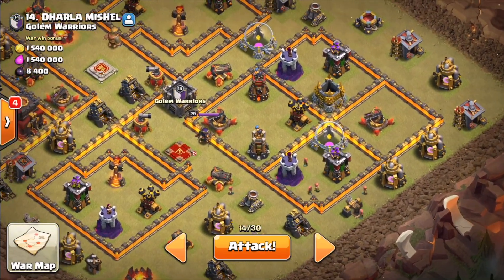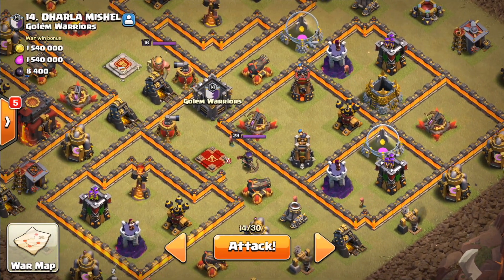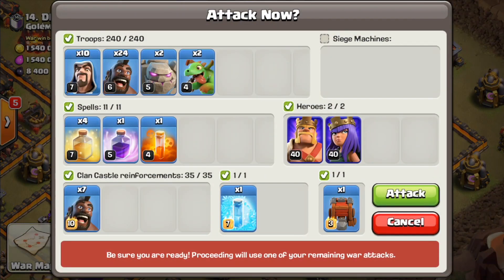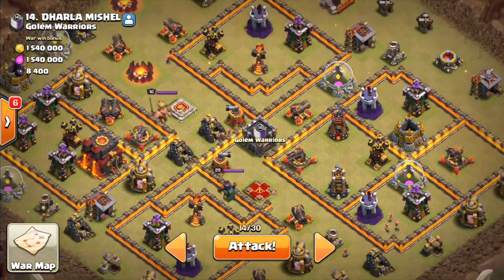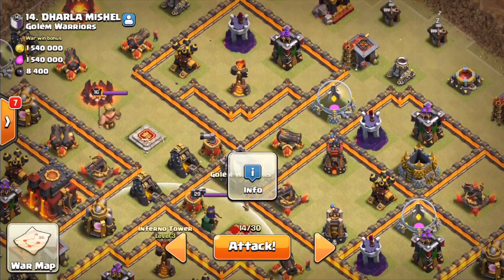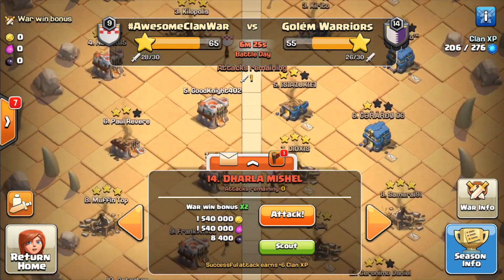In today's video we're gonna be doing some GoBoHo — actually, we're not. I usually do GoBoHo on a base like this, but I want to try something a little different, a little bit more risky. I'm actually putting hogs in the clan castle. Honestly, I wanted to see if I could get either an inferno on either side or really just clear out the core and help the hog pathing a little bit. It's a questionable choice of CC, but we'll see how it goes.